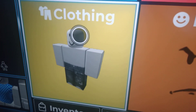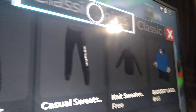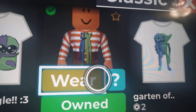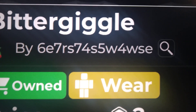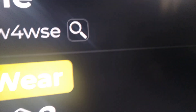Now you want to go click on shirts. You want to search this up and click on the shirt right here. When you click on the shirt, click the little question mark — this is my profile's name. You want to search the user's name.